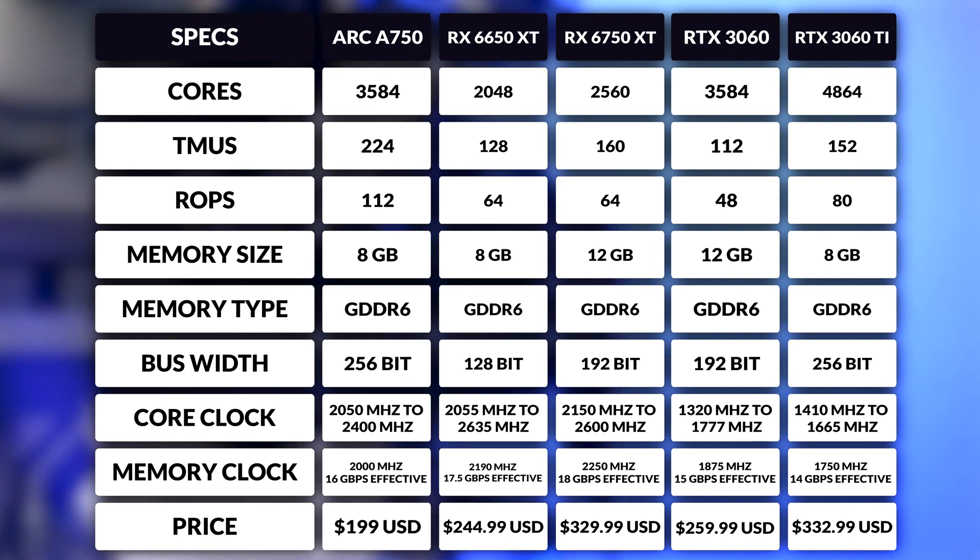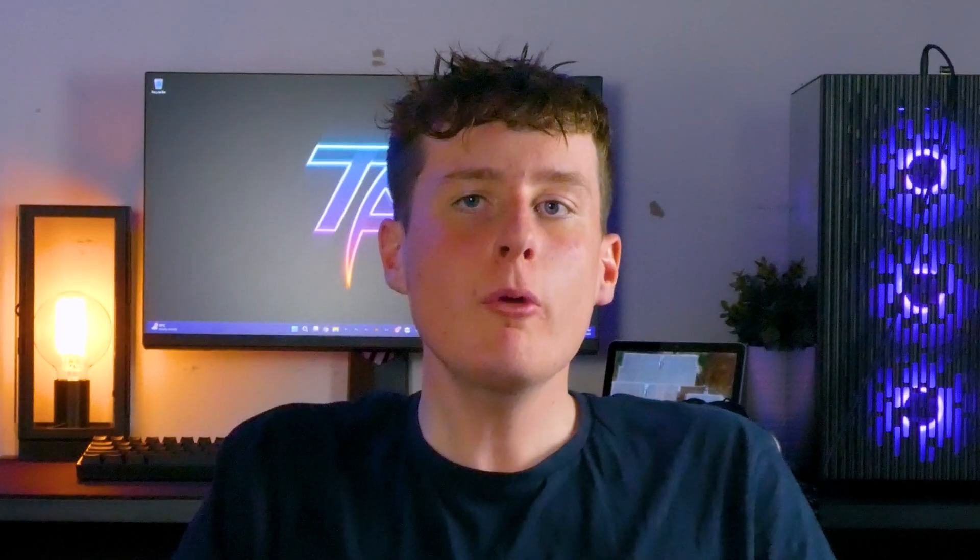But really, it comes down to the price. The A750 is priced at $199 USD, the cheapest card here by far — $61 less than the 3060 and $46 less than the 6650 XT. With all these features, I would say the ARC A750 is already an absolute steal. It has similar specs to even a 3060 Ti, but we will have to see if that holds up when we compare all these cards in 10 games at both 1080p and 1440p, with ray tracing and rasterization, and some benchmarks.